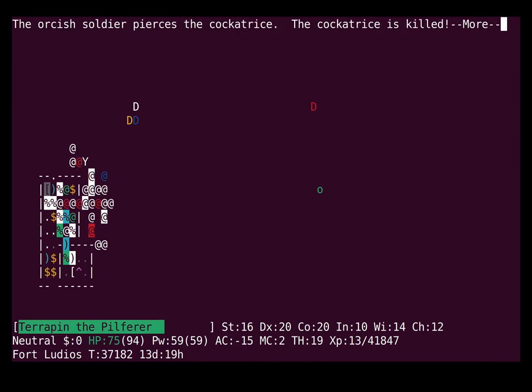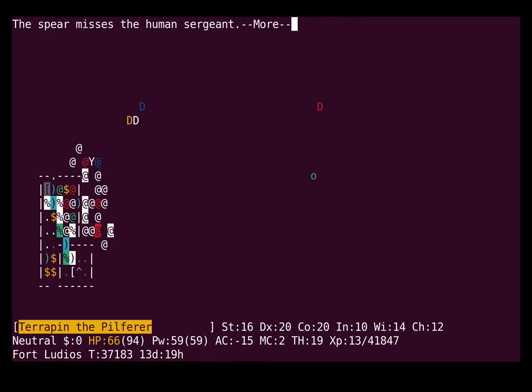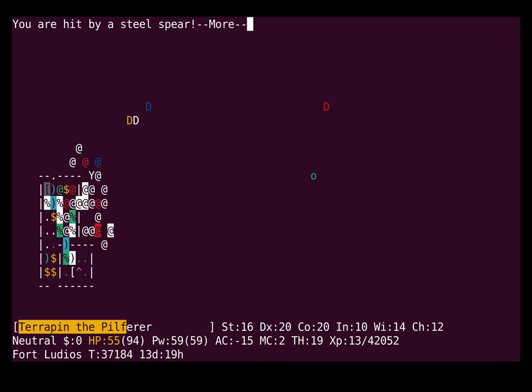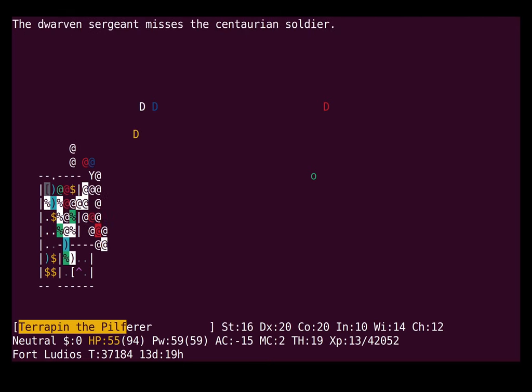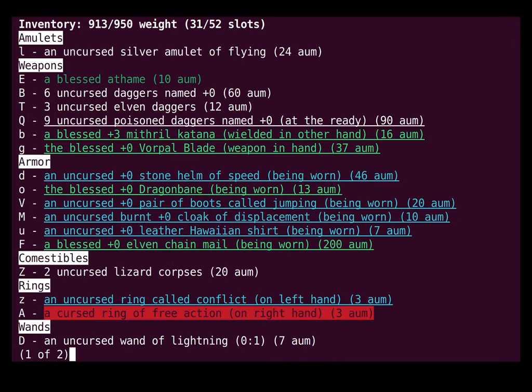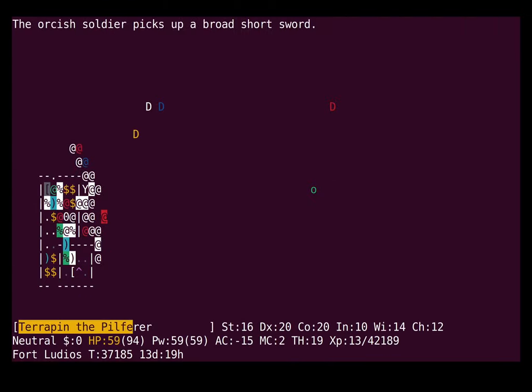We've got another cockatrice on our hands — and a sergeant picked it up. Let's hope it stuns some folks. They wielded a cockatrice corpse — very fun. So far I haven't seen any stoning. Somebody swung the corpse at the soldier — I don't know if they hit. I'm kind of surprised it doesn't say. Here's hoping that works out for him.